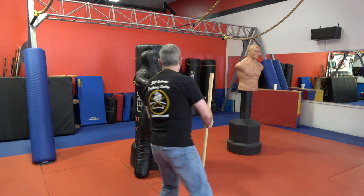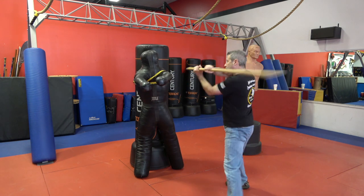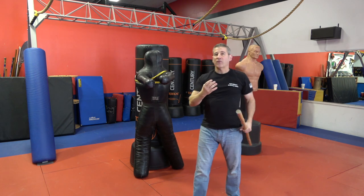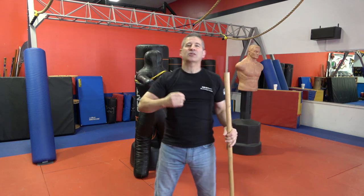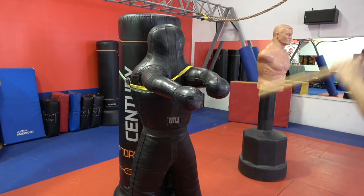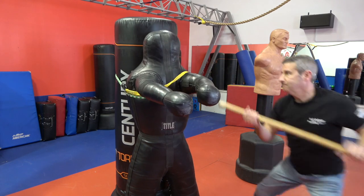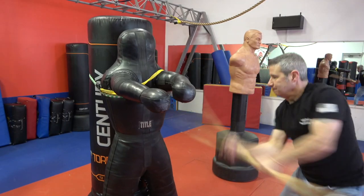Quick recap: strike number one — downward; strike number two — reverse; strike number three; and strike number four. All four of these strikes can be put together into an excellent combination. Practice these strikes, put them together in a progression, and you'll be ready to defend yourself if the case ever arises. Thanks for watching — don't forget to hit like and subscribe, hit me up in the comments, and we'll see you next time on The Modern Defender. Stay safe out there, everybody.